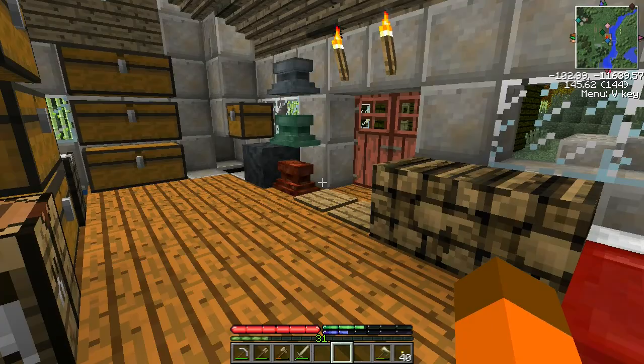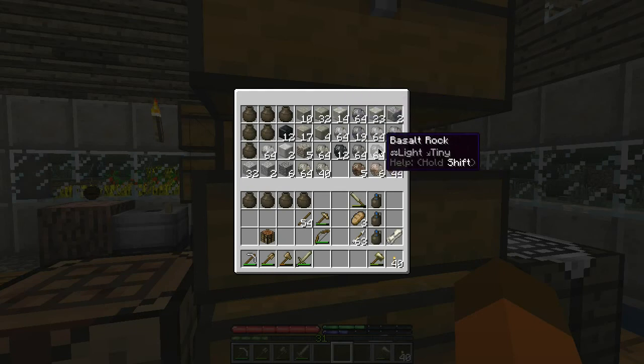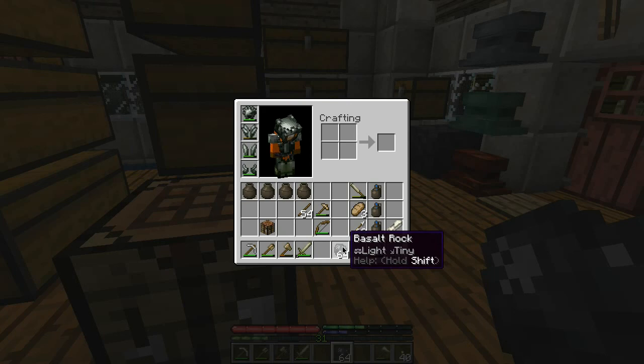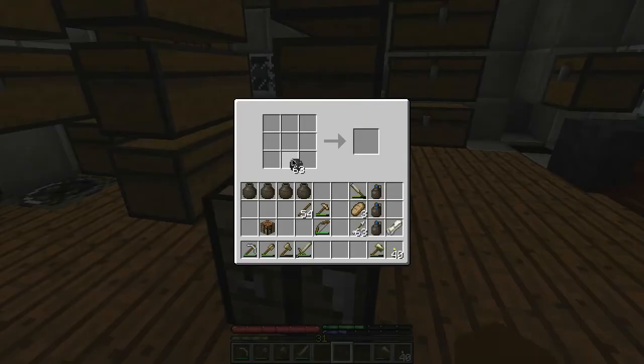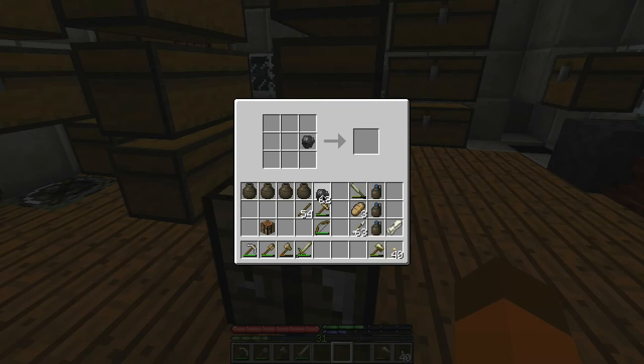Okay, next up: bricks. We pick up tons and tons of rocks in TFC, so what the heck can you do with them? We know you can take two of them together in your hand and bring up the napping interface to craft tool heads. You can put four of them together to give you a cobblestone block. But the other thing you can do is use a chisel with them in your crafting area and you can make a brick out of them.